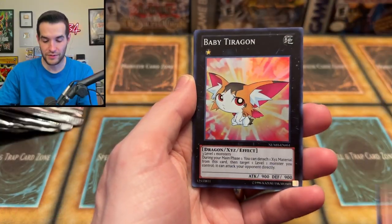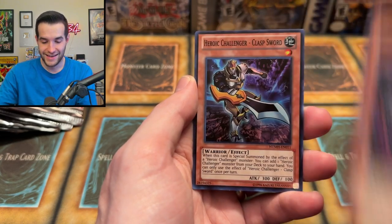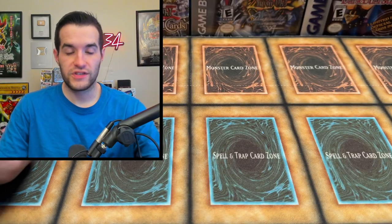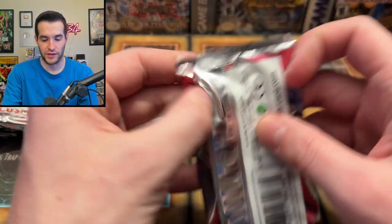Gimmick Puppets, Scissors, Tririgon — BF Rogue Challenger Glass Sword and Comics Hero Legend Arthur again. Two tins left, and it's not looking so good. We have the Cosmo Blazer pack from an entire case of tins — are we even going to make back like 50 bucks? We might not. We're going to get like a tenth of our money back.